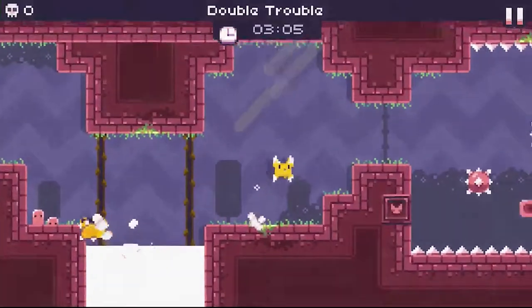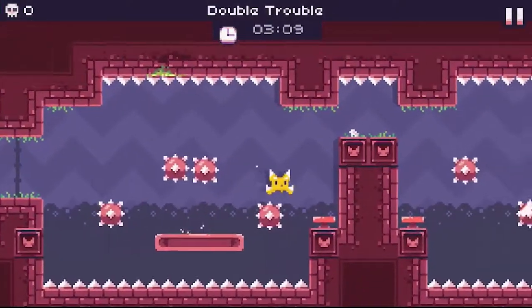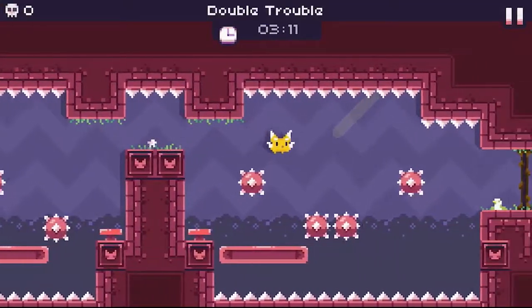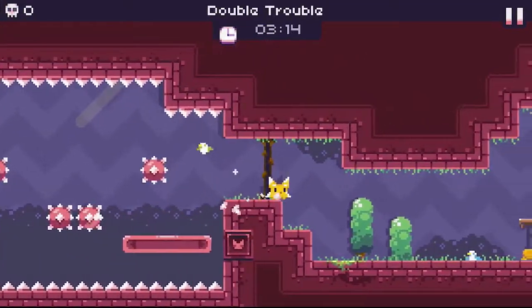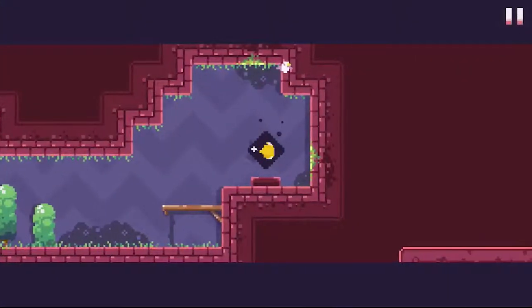This room is pretty chill. You can make a couple of mistakes here, which I've done a ton of times, because you basically just have to wait for the platform. Try to get off the platform as fast as possible and hop over this little guy so you're on to the next room.